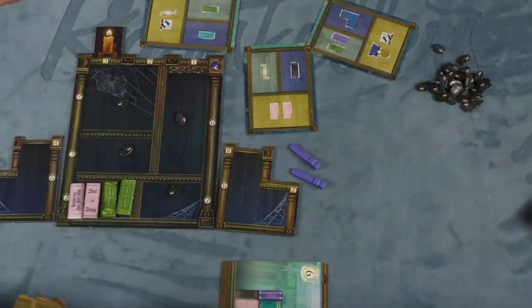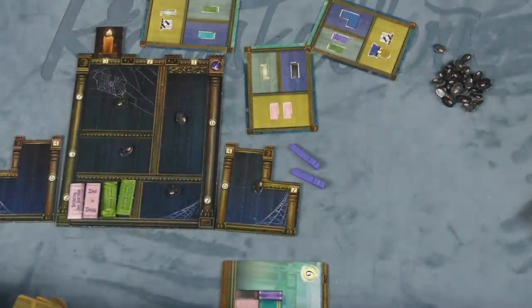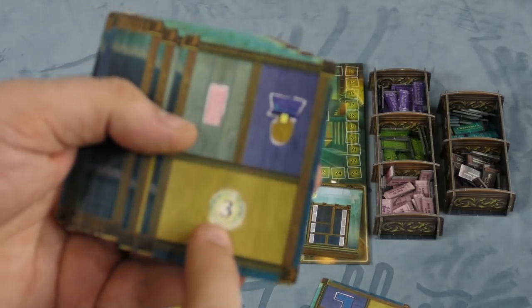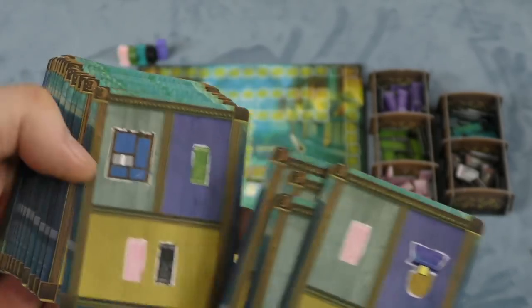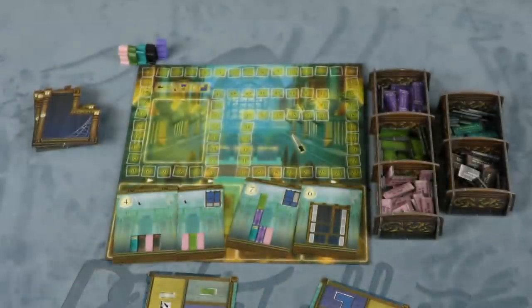If you completely fill a whole section, you get a spider token — and that spider token can be used to get another wand, a bonus token, a book of any color, or a side shelf. When you get one of these new sections, a spider goes in that one too. You have a chance to get up to seven spider tokens throughout the game if you fill everything up. Some cards also give you straight points, let you move a certain number of books, or let you take a book of any color for a specific section.